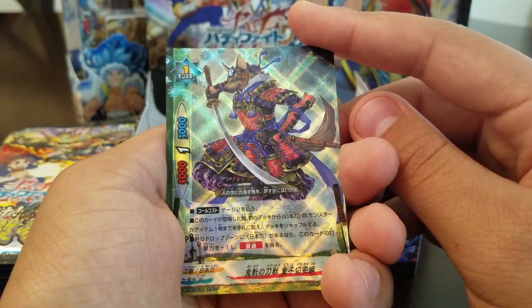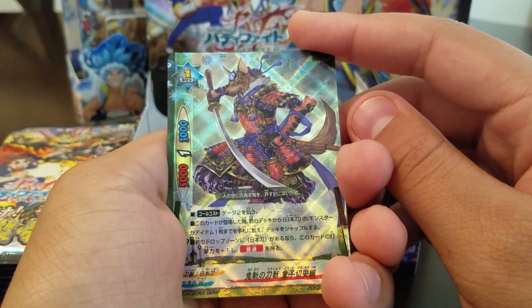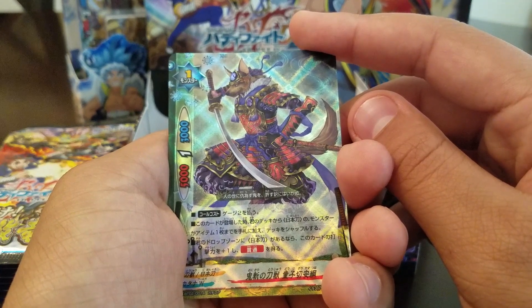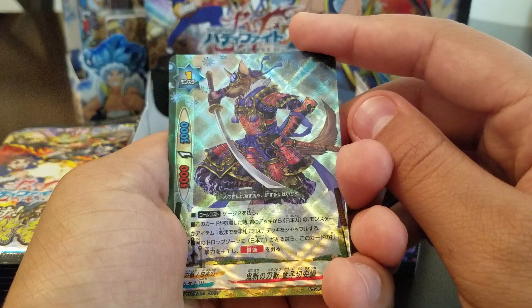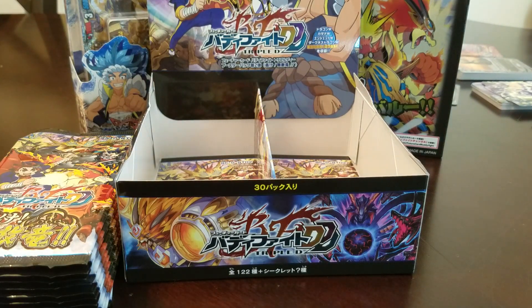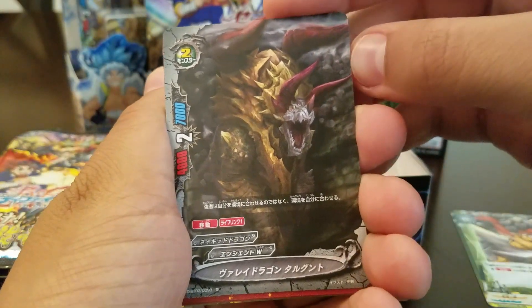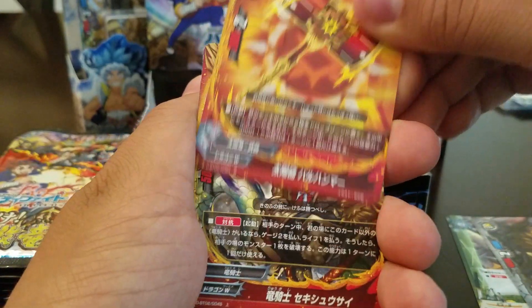Pay a gauge and destroy an opponent's monster when this destroys a monster by attack. Blade Beast! Pay two gauge. When this card is summoned, from your deck, get a Japanese blade monster or item into your hand. Then shuffle your deck. This card gets plus one crit and penetrate if you have a Japanese blade in your drop zone. Now we've got the attack nullifier and the wild dragon — just move lifelink one. We saw that already.